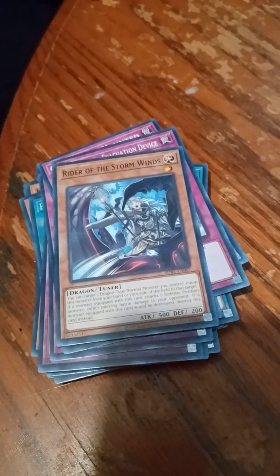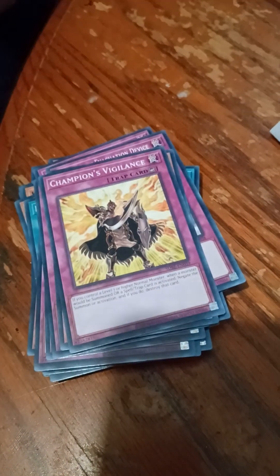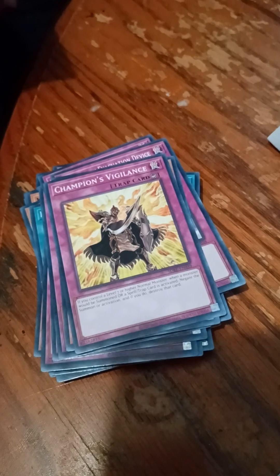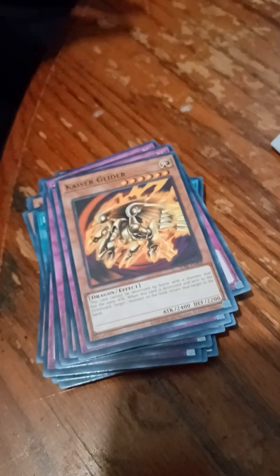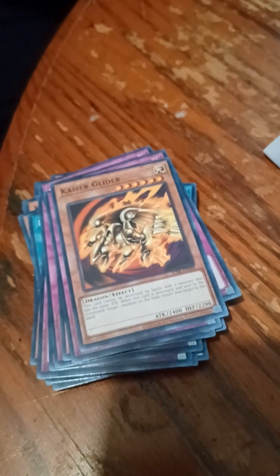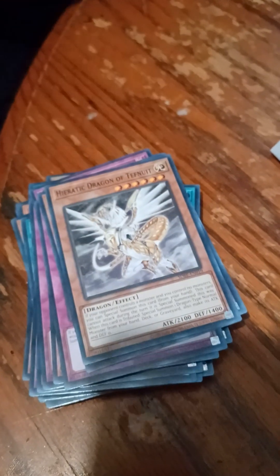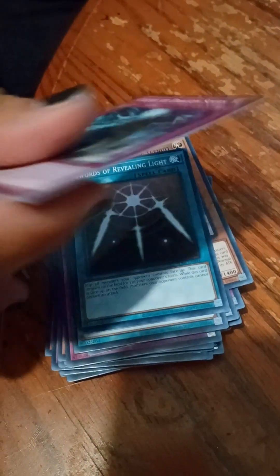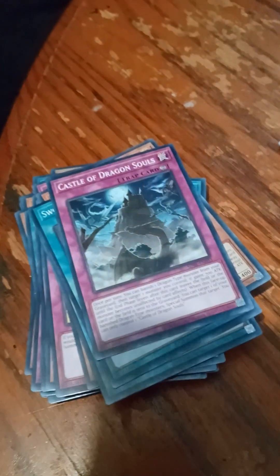Rider of the Storm Winds, Champion's Vigilance — again, I'm probably butchering some of these names. Kaiser Glider, Hieratic Dragon of Tefnuit, Silver's Cry, Swords of Revealing Light, and Castle of Dragon Souls. So that is the Blue-Eyes deck.